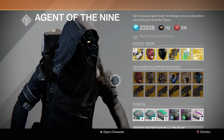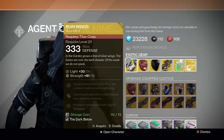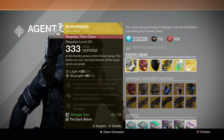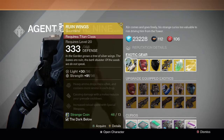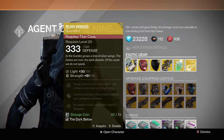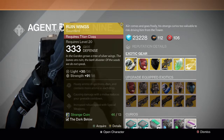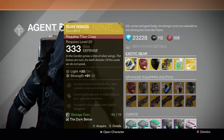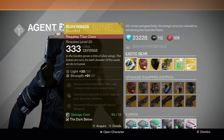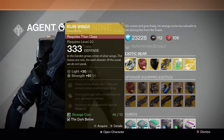Here's his exotic inventory for the weekend. Starting off with the Titan, we have the Ruin Wings Gauntlets. He first sold this back when the Dark Below DLC first dropped, and since then he hasn't sold it. So if you missed out on that opportunity, you can go ahead and pick it up this time. Its perks are: heavy ammo drops more often and contains more ammo in each drop, causing damage with a melee reduces your grenade cooldown, and increased reload speed with special weapons. Really good — I recommend this 100% for Titans.